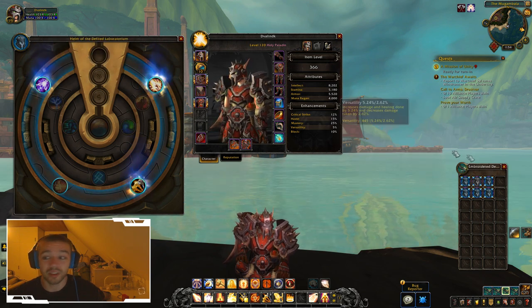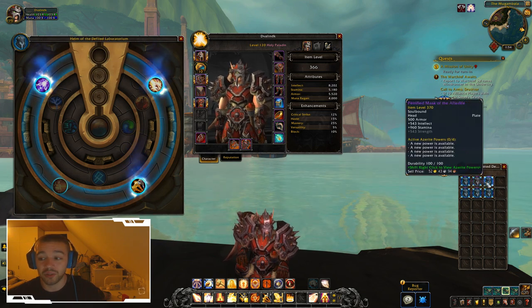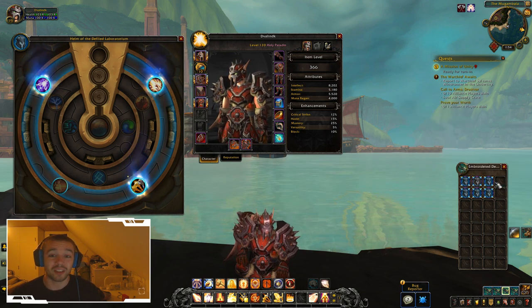For example, an Uldir power reads: 'Your armor gathers and analyzes combat data every five seconds, increasing your primary stat by seven, stacking up to 20 times. The data decays while out of combat.' That's pretty cool — you gain quite a lot of primary stat. Each item from the raid has its Uldir-specific Azerite power in addition to the generic ones.